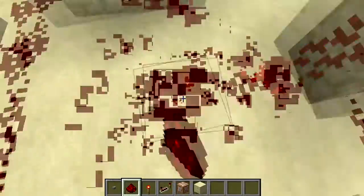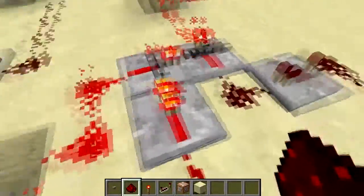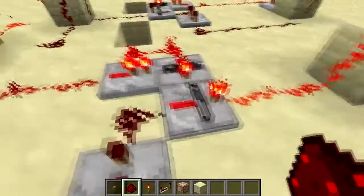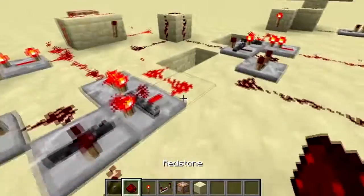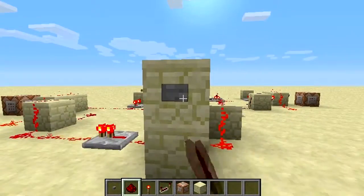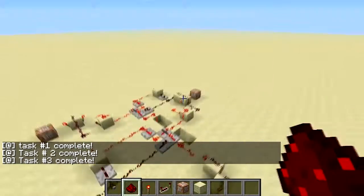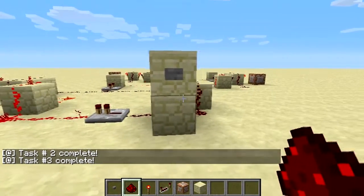Same thing here: T flip-flop, break the redstone dust, place it again. Same thing here with this one — make sure it's the one that's continuing the flow to the next task. Again, redstone repeater, replace. And the flip-flop again. And there you go, should work again. Task one, task two, task three. And that is now the finished video. Thank you for watching, and see you guys next time.